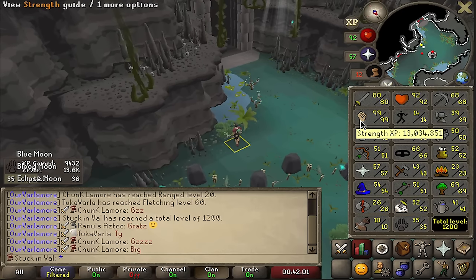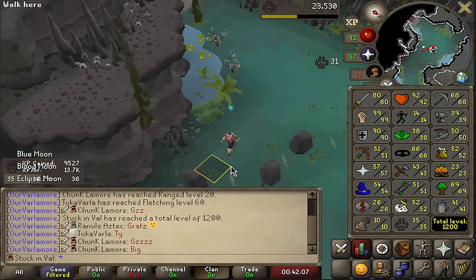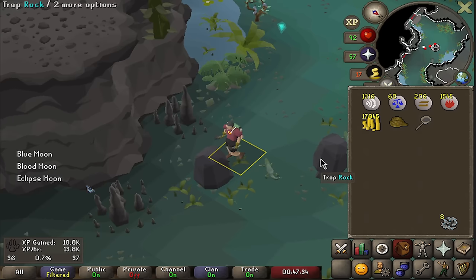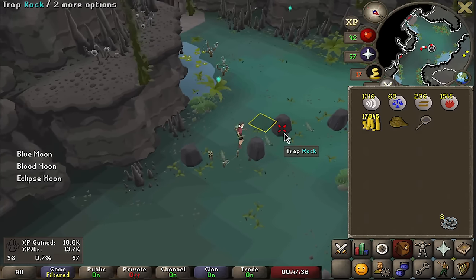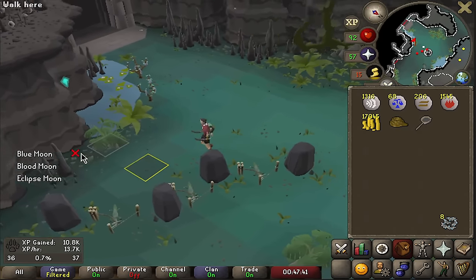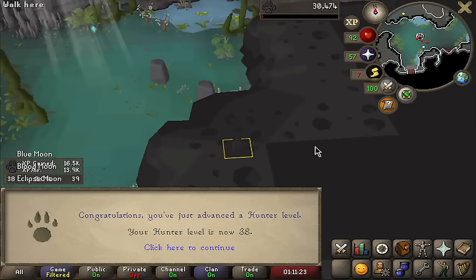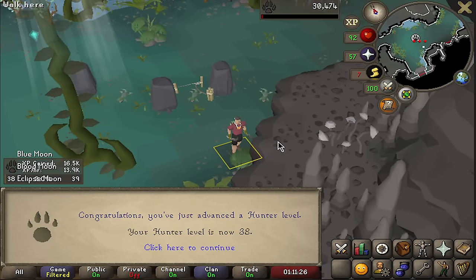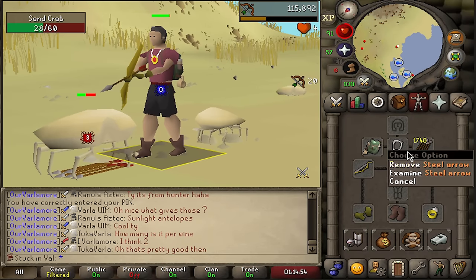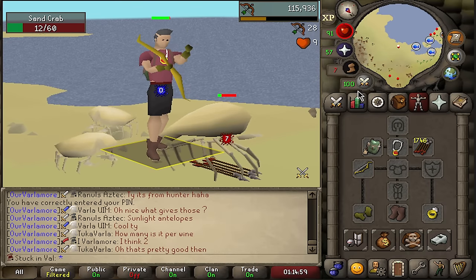Especially with agility also getting up there now, the stats are actually starting to look very nice and obviously my combat stats are really good. 10 levels to go and we can now catch earth implings. With Varlamor we do have access to Puro-Puro, so I have access to every single drop on the impling drop table. 37, 38 hunter. I will split these into two sections — 1,700 steel arrows to throw. I really need to do more naguas to bank more arrows, but right now that is not on the menu. We're gonna AFK a bit and maybe get one level. We are now up to 40 hunter.